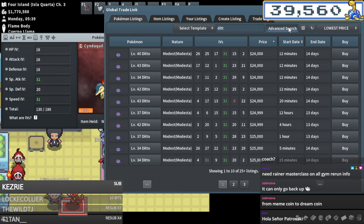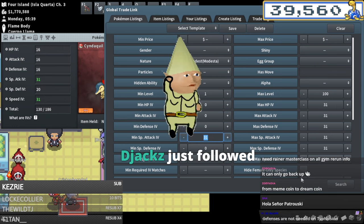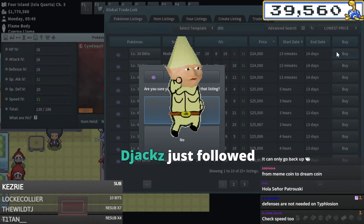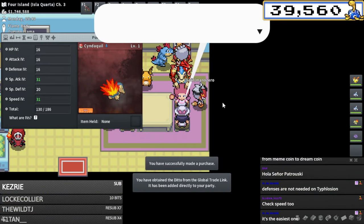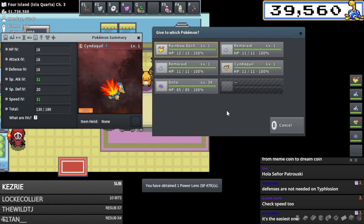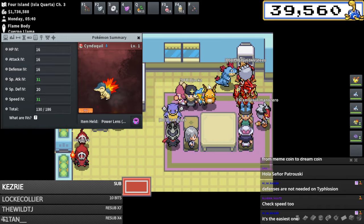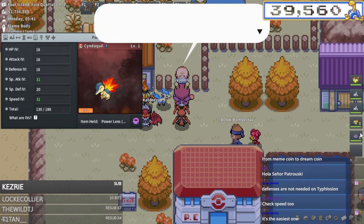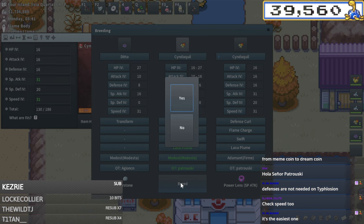24k for the modest 31 special attack Ditto - what about speed, is it cheaper? Same exact price, okay. I'll just buy this one. We'll go ahead and get a special attack brace, Everstone on the Ditto, brace the Cyndaquil - this should now be a two times 31 modest Cyndaquil. I have everything I need.